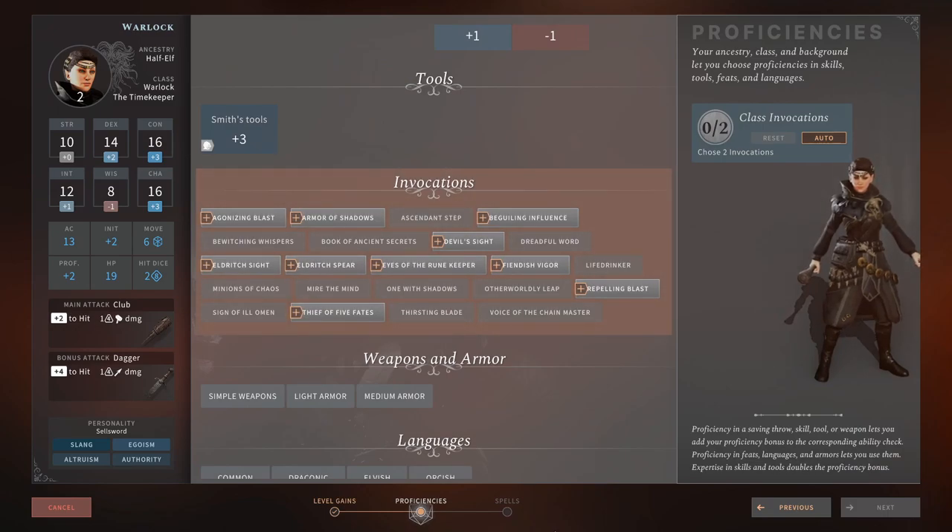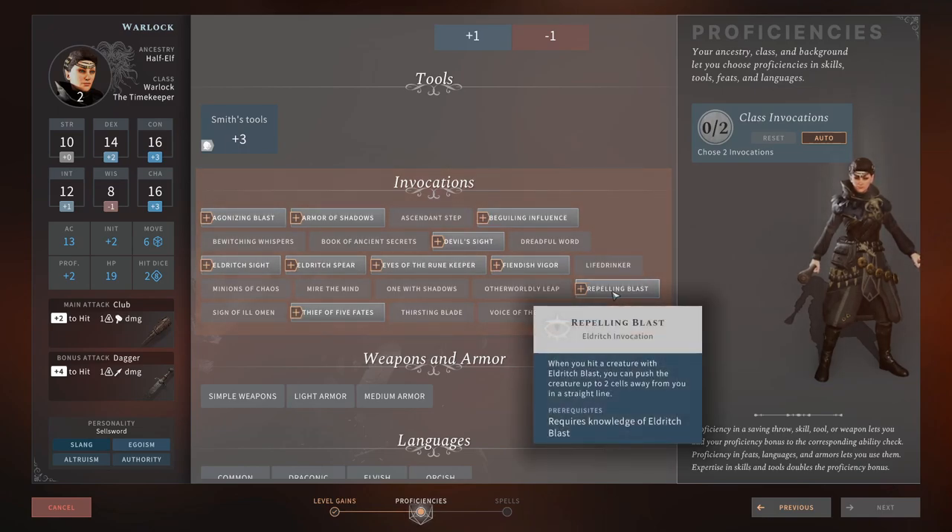Let's go through the class invocations with a brief summary and rating. Repelling Blast — when you hit a creature with Eldritch Blast, you can push it up to 2 cells away in a straight line. This gives you breathing room, lets you kite enemies longer, and you can combo it with cliffs for fall damage, or with AoE ground effects like Entangle, Spike Growth, and Wall of Fire for extra damage. 4 out of 5 — very strong.